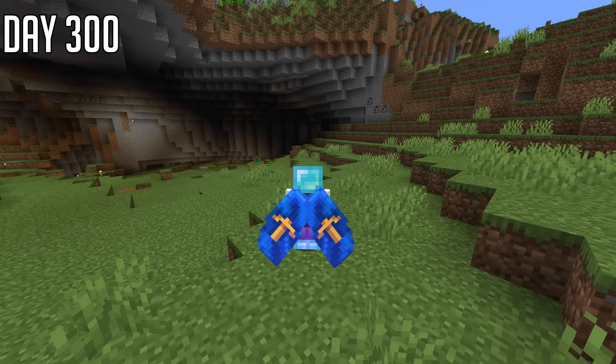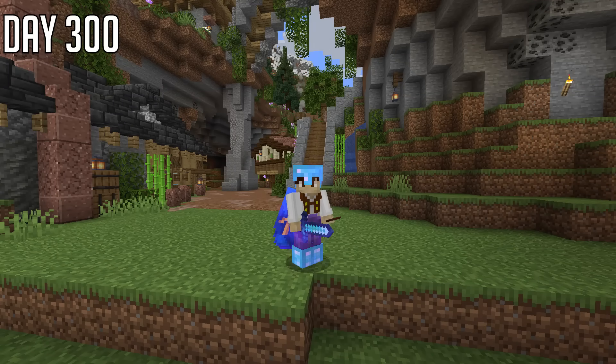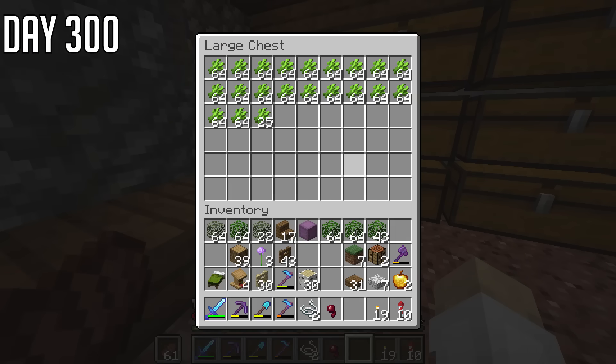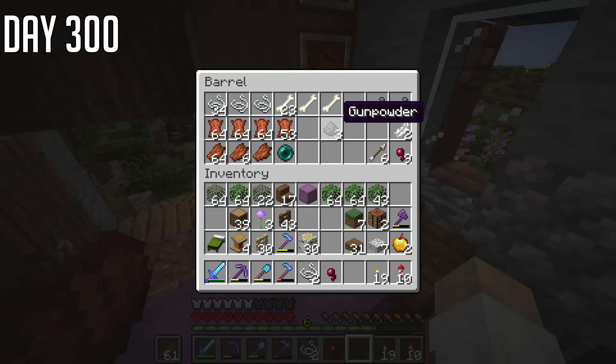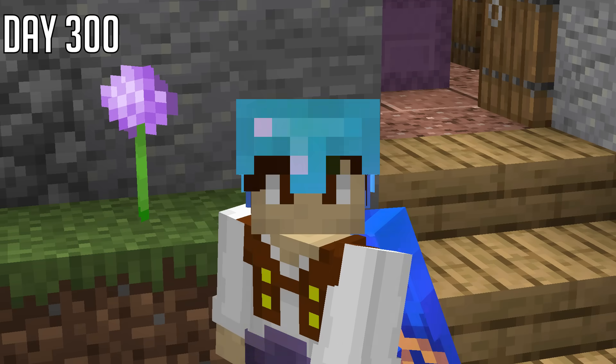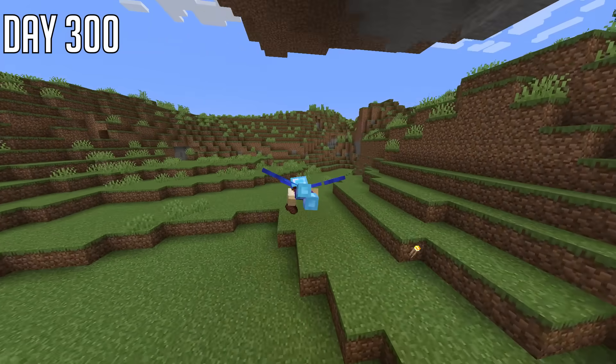Last time I got these flappy things on my back. And to make the most use out of these flappy things, you need rockets. And to make these rockets, you need lots of sugar cane — check — and also lots of gunpowder. Not check. So unfortunately, that means I need to build a creeper farm.